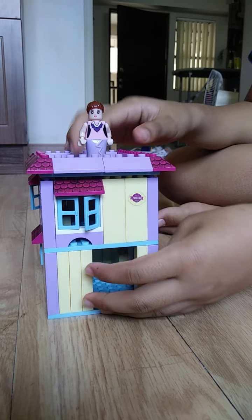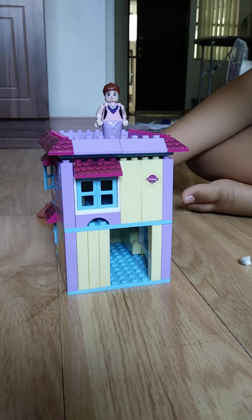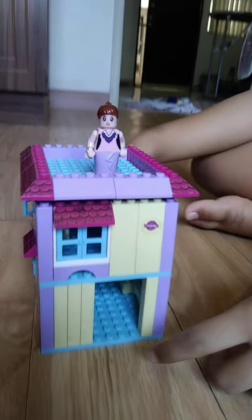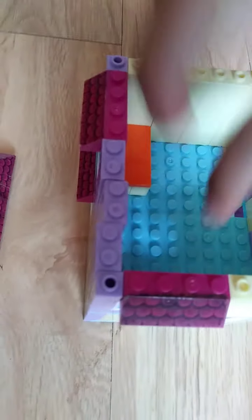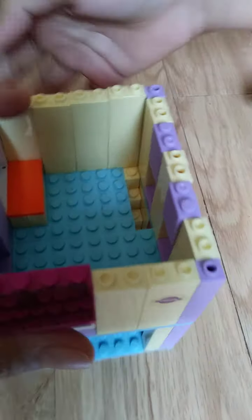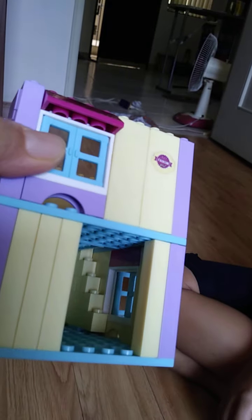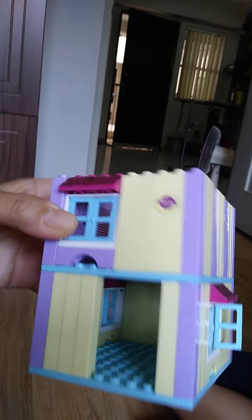Okay guys, here is what we're going to make: a house that has two floors. If you look inside, there's the second floor and there's the stairs down there, the hole, and then there's a door where you can see the stairs. There's windows on the sides of the house and there's a bed.